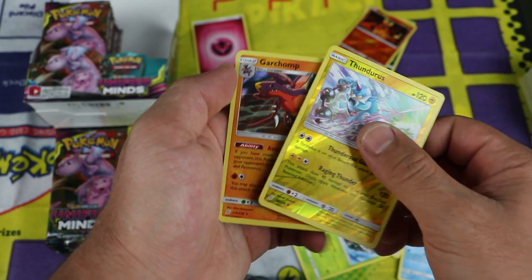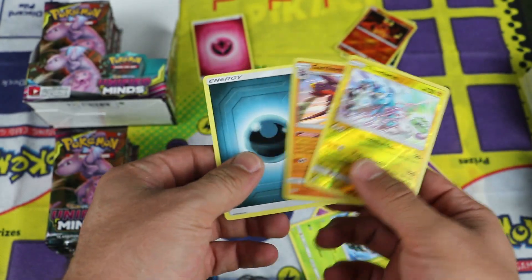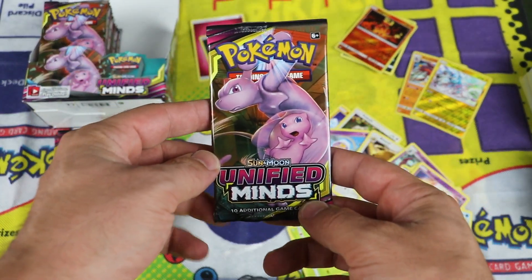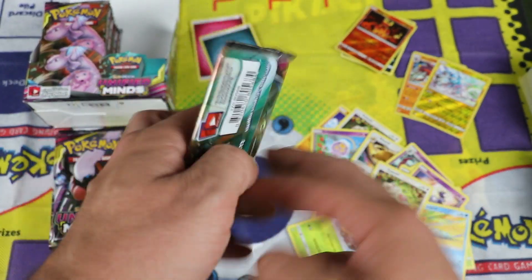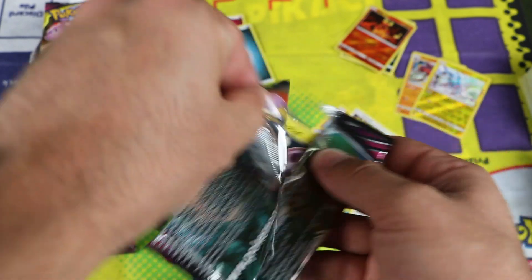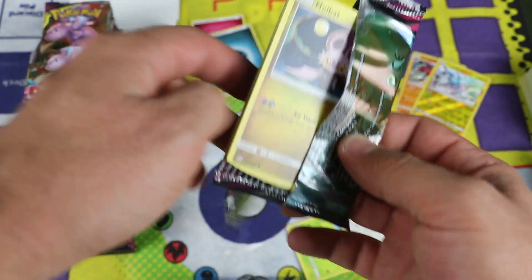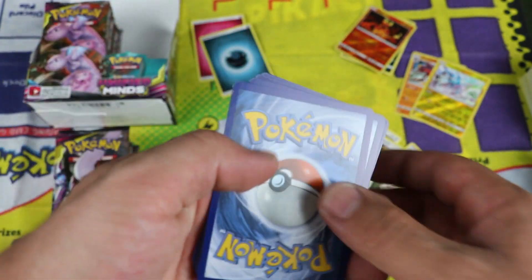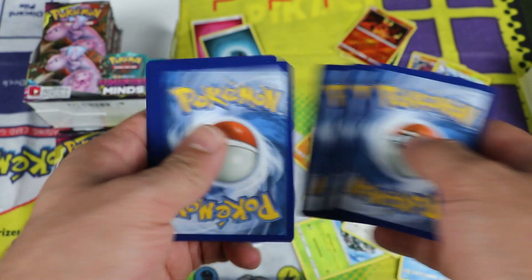That's pretty good. We already have that one but it's trade bait. I know somebody's going to need it because it's such a big set — 236 cards not including the secret rares. And I'm pretty sure I need that Thundurus because we're going to need to complete the master set of every reverse.